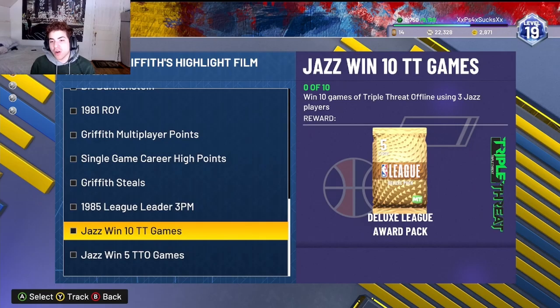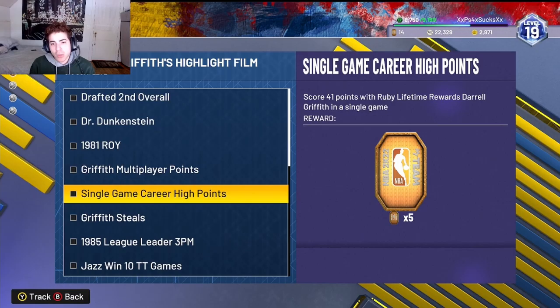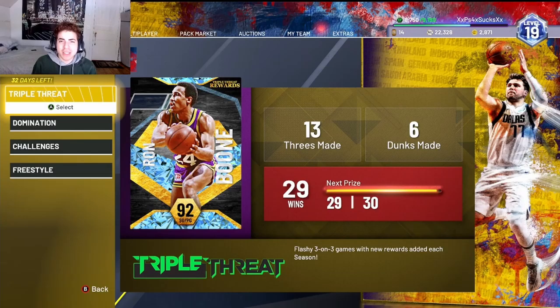You gotta win 5 Triple Threat Online games using 3 Jazz players, which is gonna be a pain. You gotta win 10 Triple Threat Offline using 3 Jazz players, and make 92 three-pointers with shooting guards over multiple games. Daryl Griffin is a shooting guard so we should be able to get that done. This video is practically gonna show you how to get it for the No Money Spent Squad.